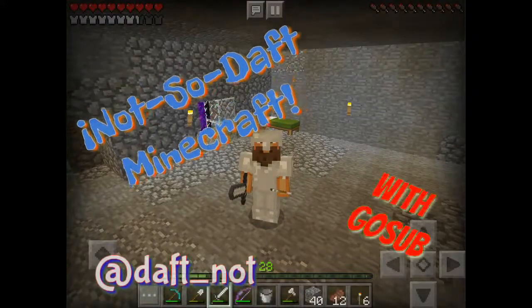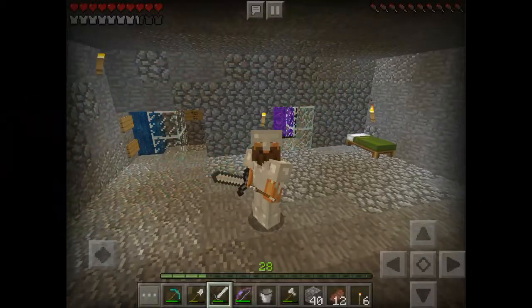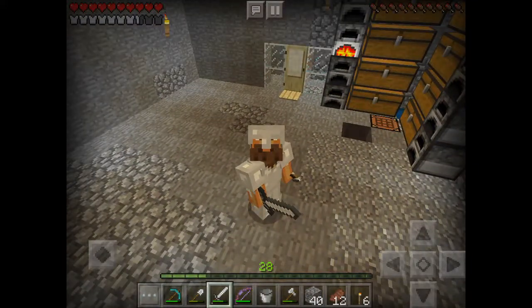Hello and welcome to Not-So-Daft Minecraft where we are now the proud owners of a brand new bubble elevator over there percolating in the background that makes trips to the surface pretty quick. What we are going to do is get our cattle farm and our underground wheat farm started. The reason for this is simple - behind us you see the new tunnelway we're starting for branch mining, that's a lot of work, and I would like to have the cattle working on my behalf while I'm doing that work in the mines.